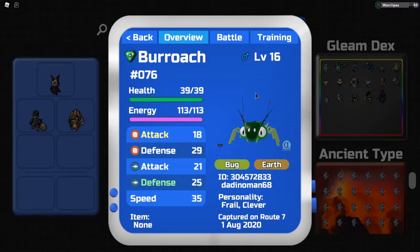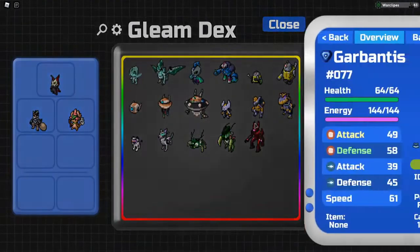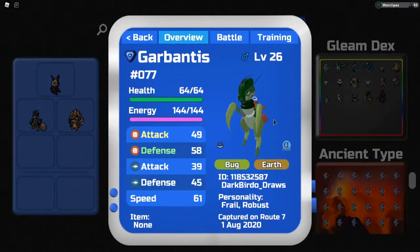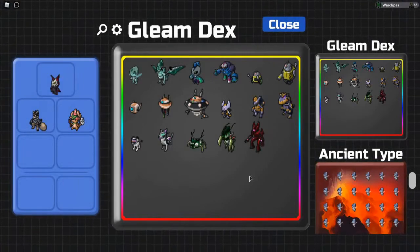Now we have gleaming Brooch — it could have been better in my opinion, but it's a gleaming so I'm not gonna complain. It is number 76. Then we have gleaming Garbantis — it wasn't my OT, but when this thing was out, Burbo from Twitter had three or four of these spares and just wanted to give them out, and I managed to get one. Thank you to Burbo for that. It is number 77 in the dex.